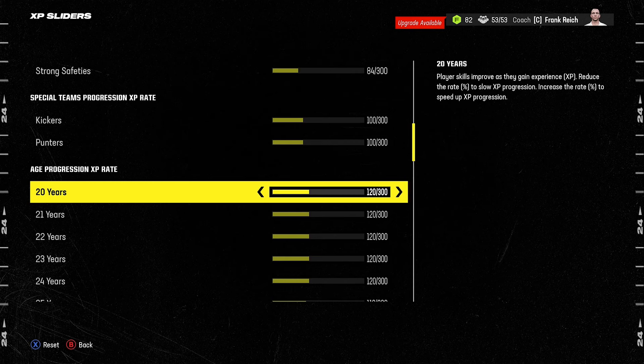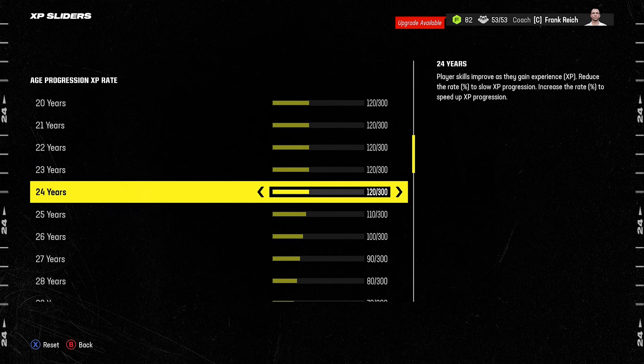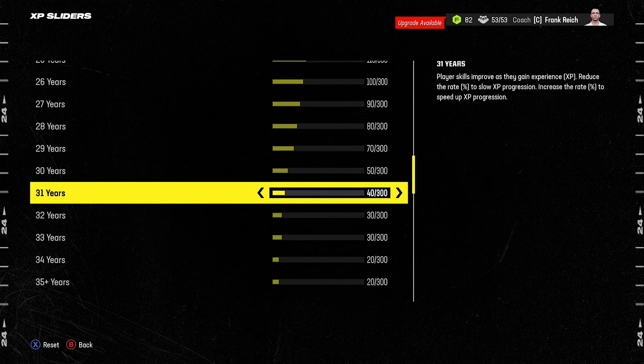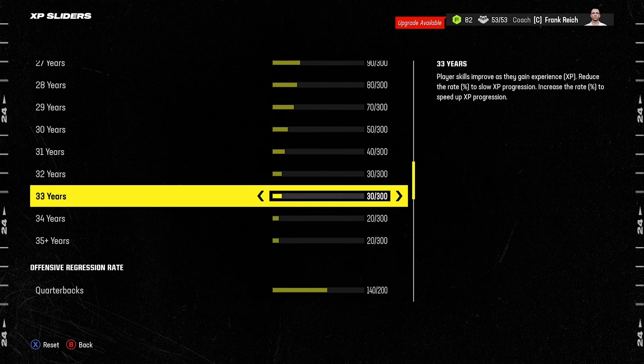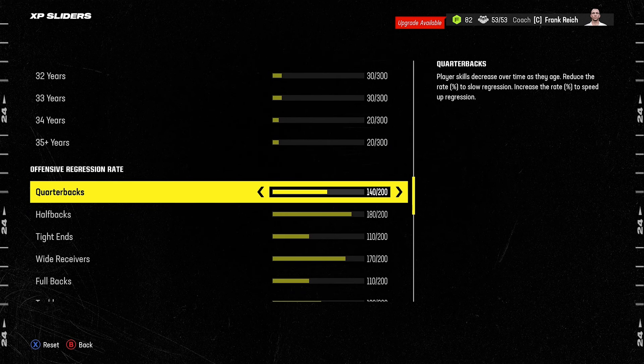The next set of sliders determines how quickly a player progresses according to their age. Set players to 120 if they are 20, 21, 22, 23, or 24 years of age. 25 should be 110, 26 can be 100, and then progressively go down through the late 20s to early 30s — 90, 80, 70 — down to 50, 40, 30 for ages 32 and 33, and then down to 20 for 34 and 35 year olds.